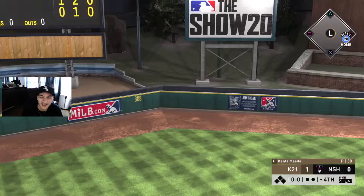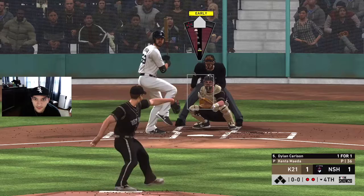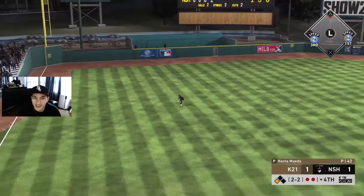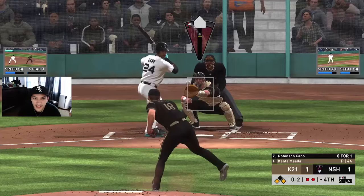That sinker stayed a little bit over the zone more than we wanted it to. Maeda was pitching good too. The fastball confidence went down - another bad sinker, we're missing our spots with these sinkers now. The sinker was doing so well early on. Get him chasing on the slider - oh grounder. Edgar, you sold me! He's out at home 100%. Edgar gotta make that play at third.